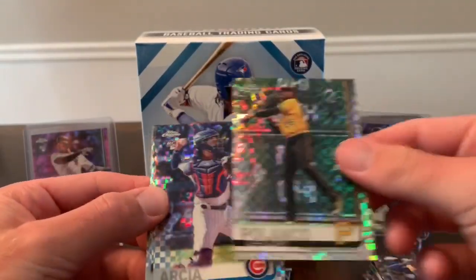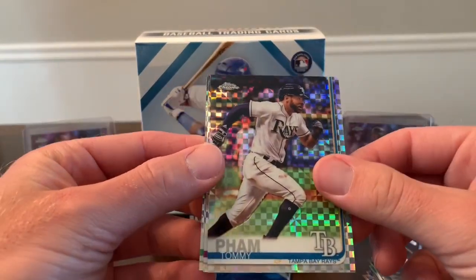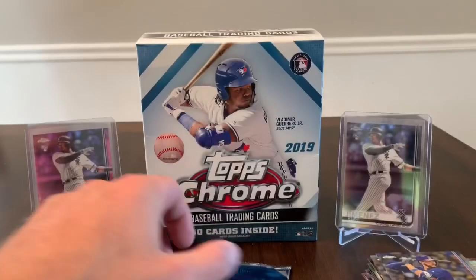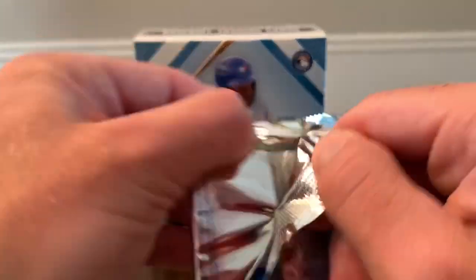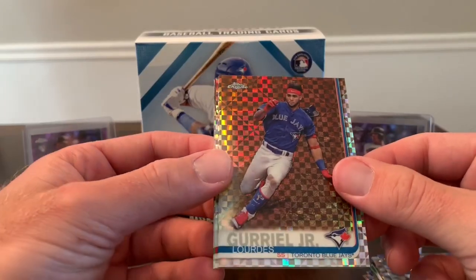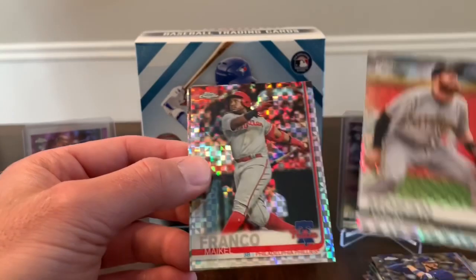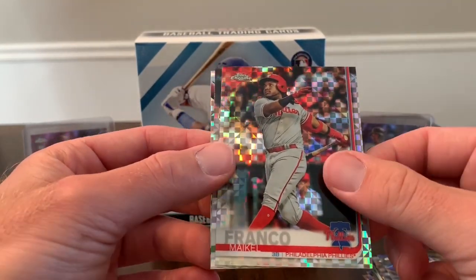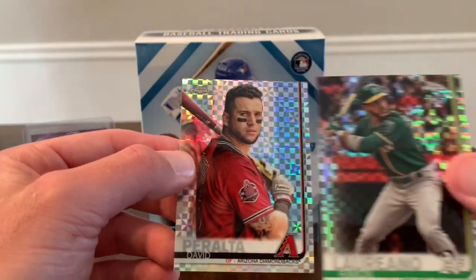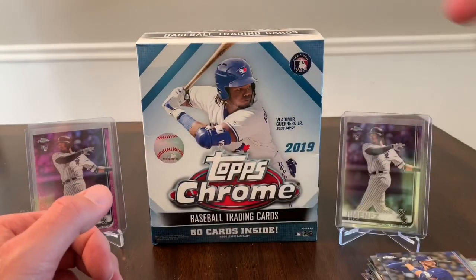X-fractor pack one: Gregory Polanco, Francisco Arcia rookie, Tommy Pham, Trevor Story, and Matt Olson. Last pack, last chance to get something decent: another Lourdes Gurriel, Colin Moran, Michael Franco, Ramon, and a David Peralta. That is it — I'm definitely calling it quits on Topps Chrome after that. Pretty brutal: not a single color card, no auto.